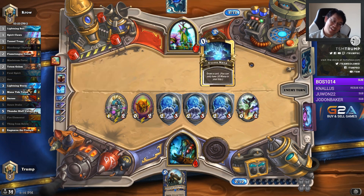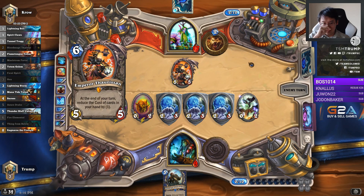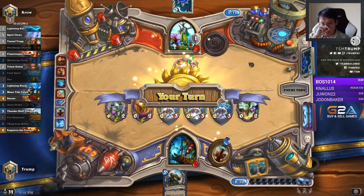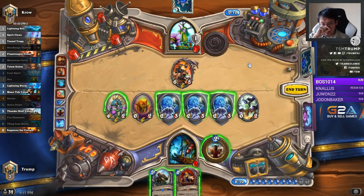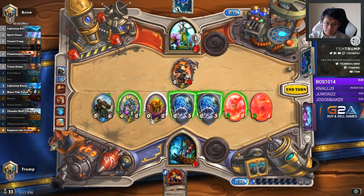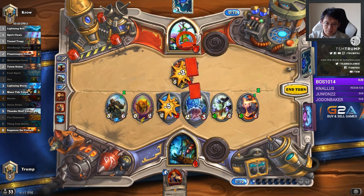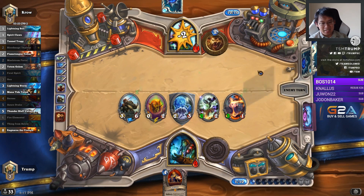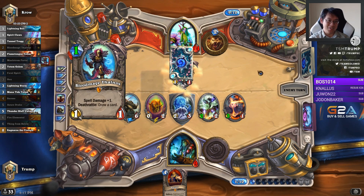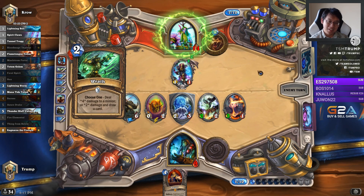He needs the Old God Yogg for the comeback. I kind of dislike giving up so many taunts, but I have to figure out whether he must not be running the Malygos version, right? If he has Faceless Shambler, I think so. You can't fit in Malygos as a tech card if you put in Faceless.